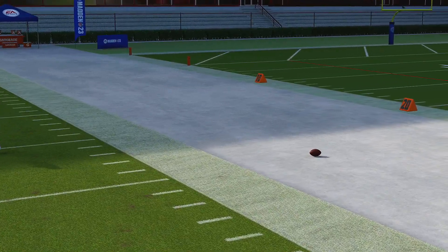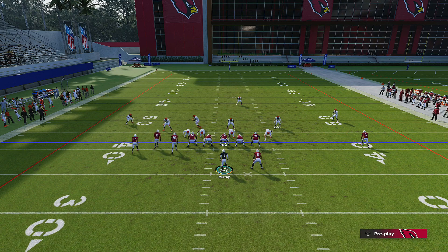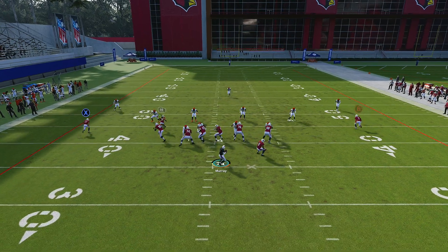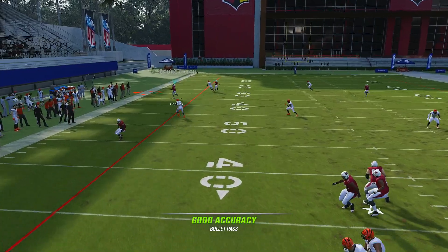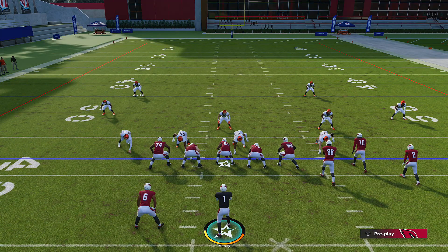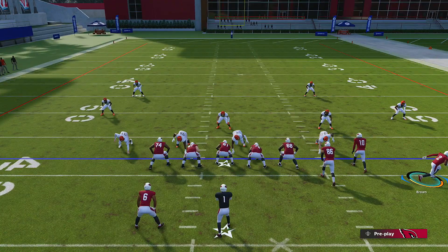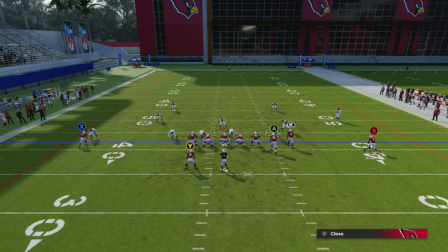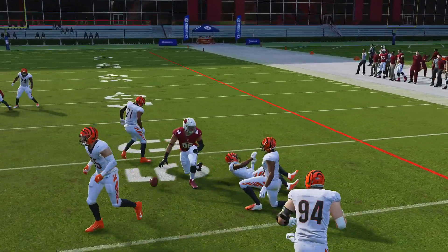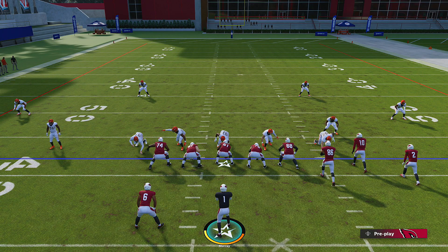Against cover three, I'm going to flip the play, streak X, motion him out, and run my corner route to the short side of the field. Feel free to do it how you want, but I like it this way because getting to the sidelines happens a lot faster and the user is barely on that side guarding corner routes - they're usually on the wide side of the field. Remember that against cover three: if you get your flat as the defender steps back, take it every single time.